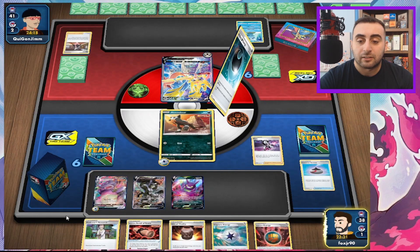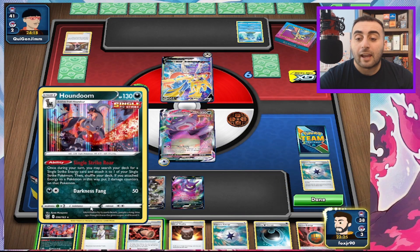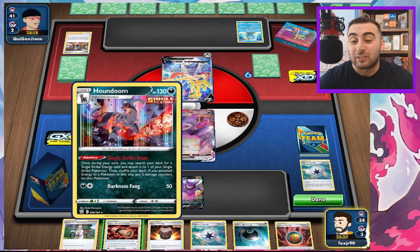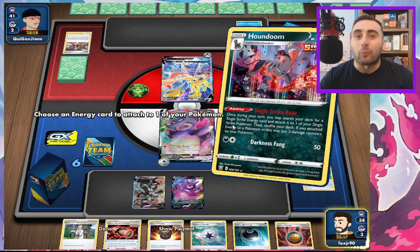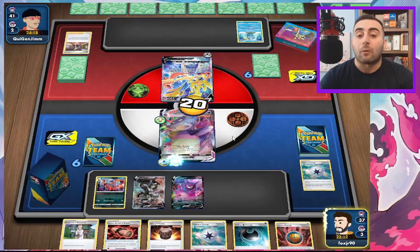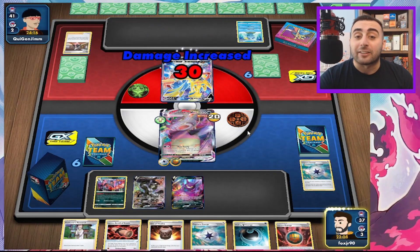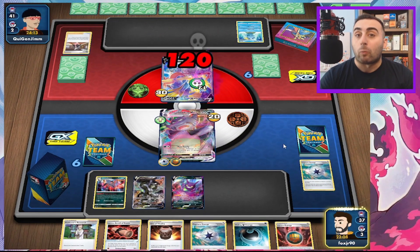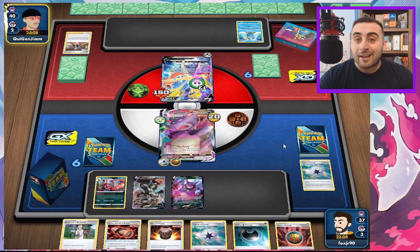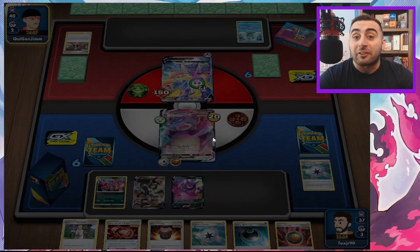Because I have more options to draw the Houndoom, we're going to show the Urshifu — because if I can get a Houndoom, I have a one retreat cost versus a two retreat cost. Then we can play Pierce, get an Energy, get a Hiding Dark. Now I can retreat for one and evolve, instead of evolving in the active where my retreat cost becomes two. You do not want to evolve your Houndoom when it's in the active because the retreat cost goes up by one. Retreat first, then evolve.